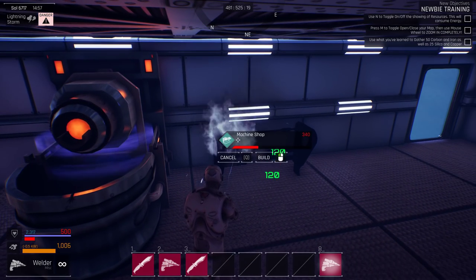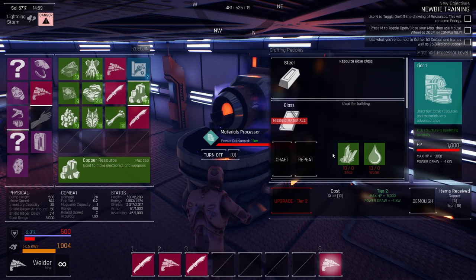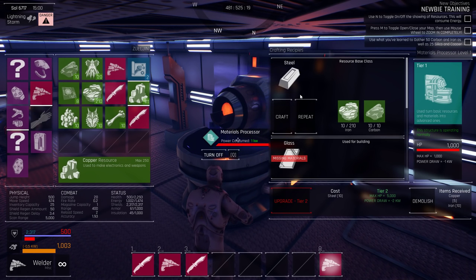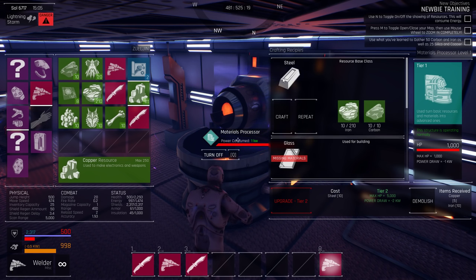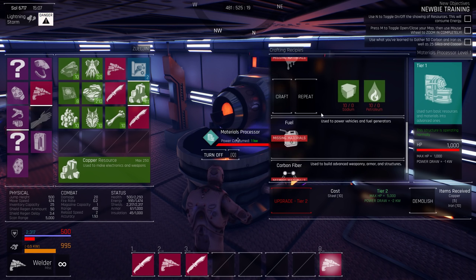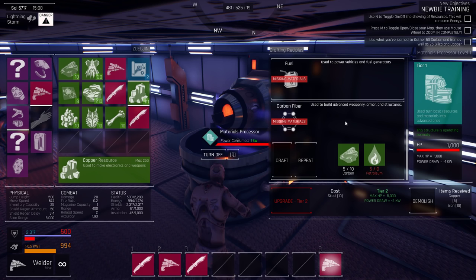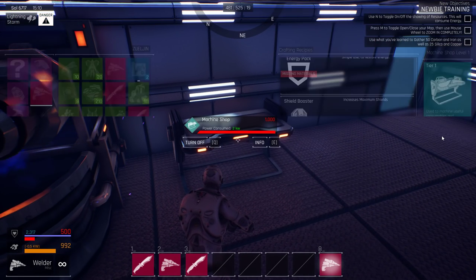Okay, that's online now, and that's online now. We can make steel from here, which allows us to upgrade some things. See how the tier 2 upgrade says 10 steel cost? We can also make glass, copper wiring, chemicals, plastic, fuel, and carbon fiber. Let's take a look at the machine shop.